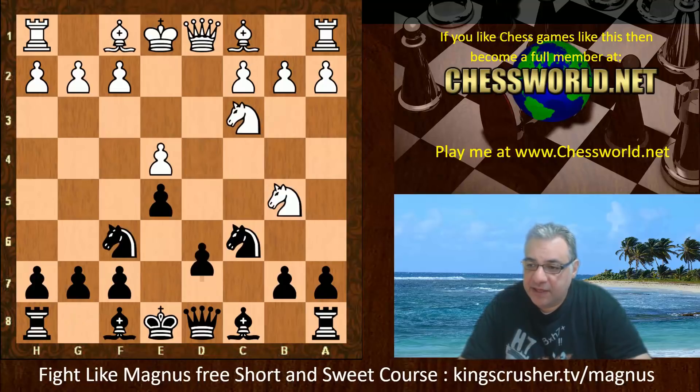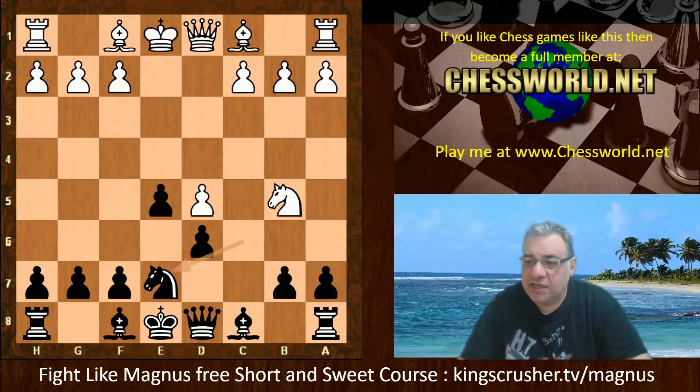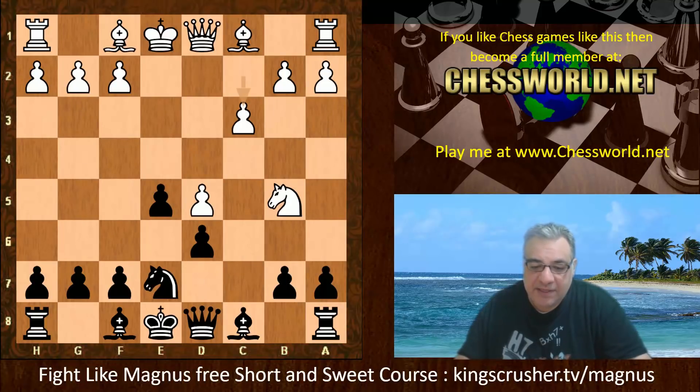So we can have this position Nd5 on move seven. Ne7 end of book, and we have Komodo playing c3. It means that maybe there's this idea of Queen a4 tactically, which needs to be addressed, and also the parking space is available for the knight if it did want to reroute to c4 later.